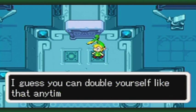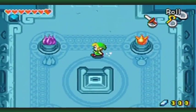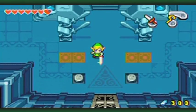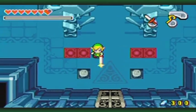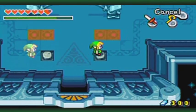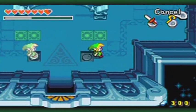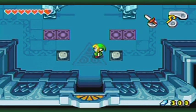I guess you can double yourself like that any time you see those panels. So, obviously that means... Oh, this is actually a little bit of a puzzle here. Because if you don't stand on the right spots, like if I were to make a mistake here, you would not be able to press both these buttons at the same time. That worked? Huh? That shouldn't have worked! Well, so much for that puzzle.